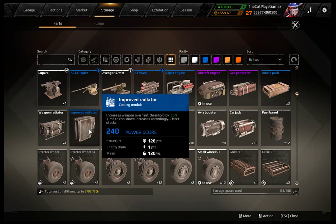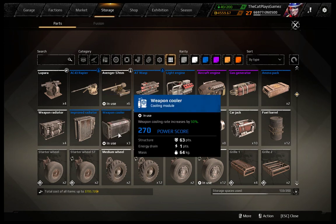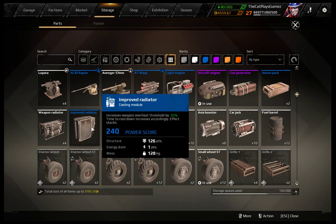First we are going to overlook the stats. The improved radiator increases weapon overheat threshold by 50% — the tooltip has not yet been updated — the cooldown time does not increase anymore, and its effect stacks. The weapon cooler increases cooling rate, so the improved radiator increases the time you can fire, while the weapon cooler increases the speed at which you cool down.